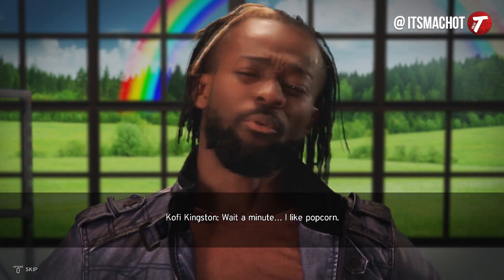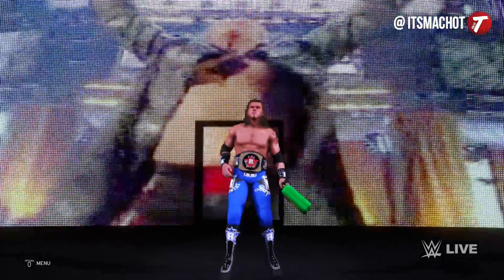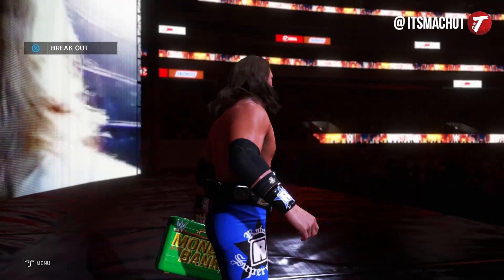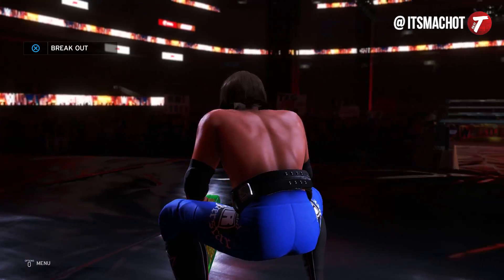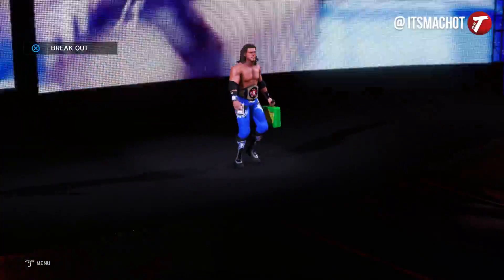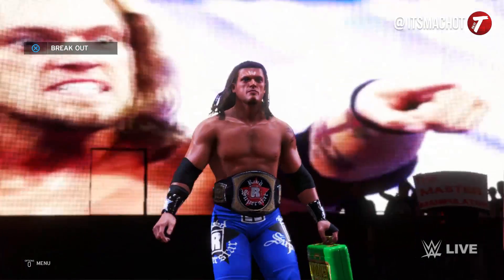Something that is always awesome to see but we don't get to see as often is the Money in the Bank briefcase holder with its own championship, and that is still in WWE 2K20. Certain superstars like Edge, for example — if you have him as the Money in the Bank holder and he is also holding a championship, he will actually come out with both. It's amazing how good he actually looks with it. There are a couple of other superstars that also have special entrances when holding both. Edge of course has his own unique Money in the Bank entrance, which looks awesome, so with a title it looks even better.